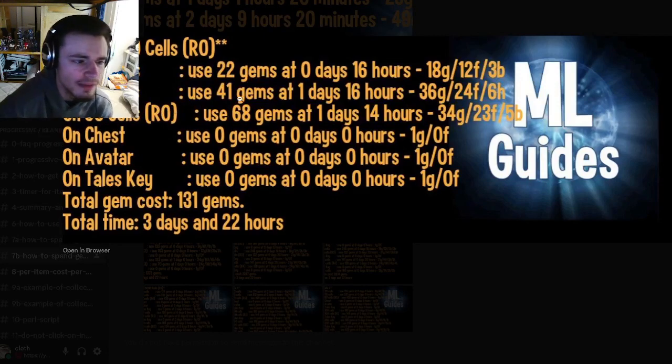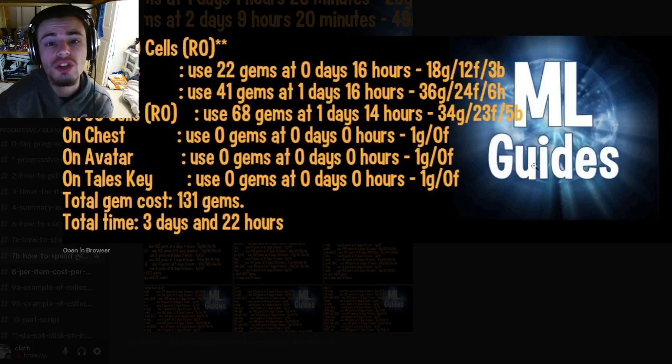You might be able to get those gem numbers down even lower if you don't mind not being able to get rank one. You also want to go ahead and get the Tails key, which comes after the chest and the avatar — you don't have to spend any gems on these, you just have to collect one gold. That'll bring the total gem cost to 131. Definitely get the Tails key because that is what you're going to use to rank the monster up with tokens.